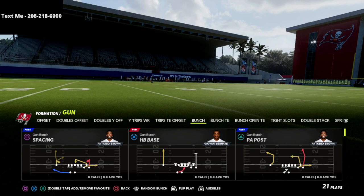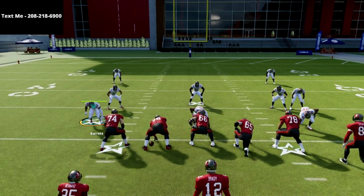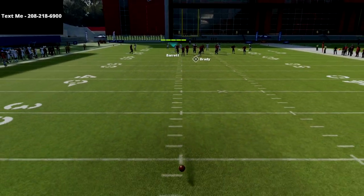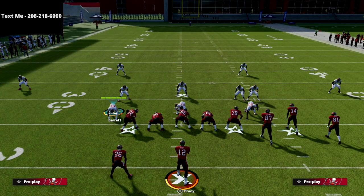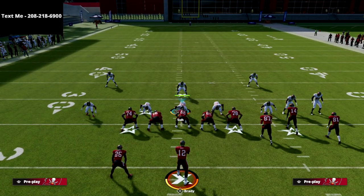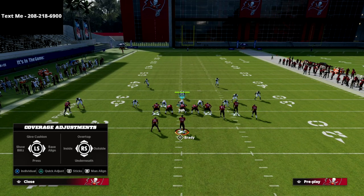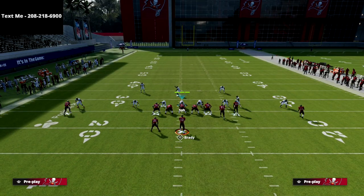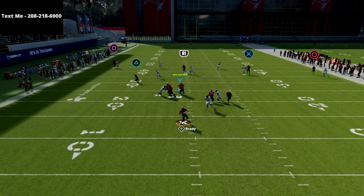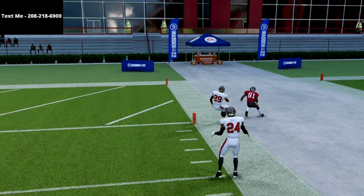The verticals play is pound for pound one of the best plays in the game this year — gun bunch verticals. What you're going to do is back the ball up and get on the hash. Whenever you run the bunch, you want to make sure to run this to the hash. I've called the nickel 3-3-5 wide on defense with cover two man and pass commit. On offense, I'm just going to motion this guy out to the outside, let him set his feet, and you're going to see the best cover two man bomb I've ever seen — beating cover two man over the top for a one-play score every single time.